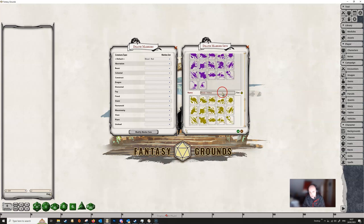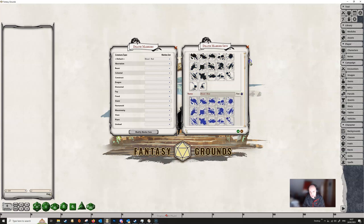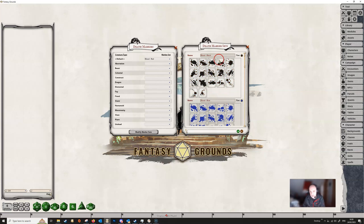Scrolling down, at the bottom we also have skulls — either round or square — and tombstones, either round or square. We can change the color of any of these. This one here is blood black, but if we click the tint button we can change it to any color we like — for example, a horrible yellow color. You can click on these and change them to any color you like. We'll cancel out to leave it black.